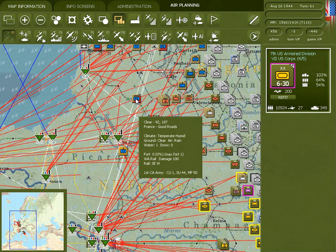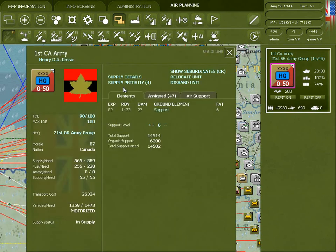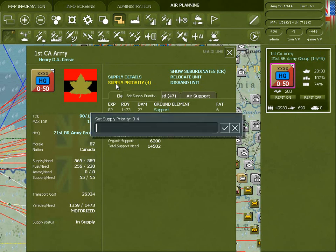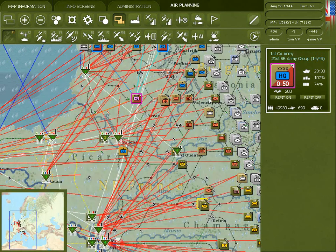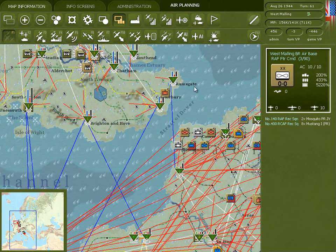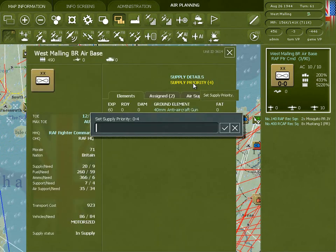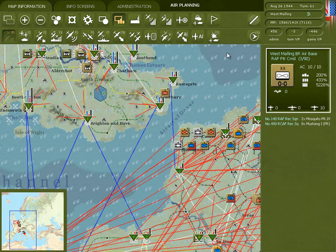There are two ways to change the priority of units. One is to go to the headquarter unit, go to its detail screen, click on supply priority, enter the number you want, and then every unit under this headquarter in its chain of command will have its priority changed to match. The other way is to go to the commander's report screen. It's worth noting that airbases can have their supply priorities changed individually, and if you set an airfield to a priority of zero, it won't be resupplied. There's much more detailed information in the manual about logistics.